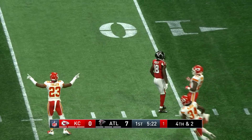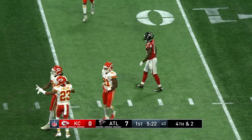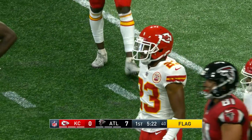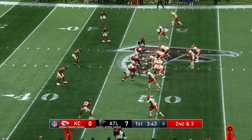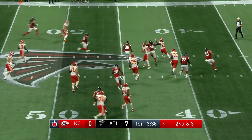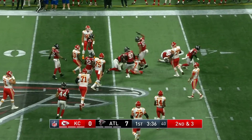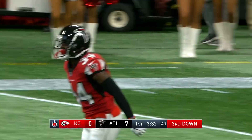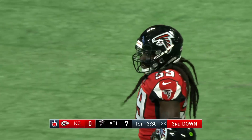Ryan drops back and a flag is thrown in the backfield. The intended receiver was Ridley. On second down and three, the handoff is to Hunt. Hunt tries to turn it around backwards and he's going to lose a lot of yards, all the way back to the 44-yard line — loses eight on the play.